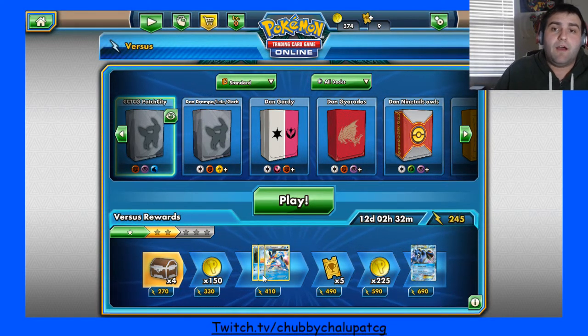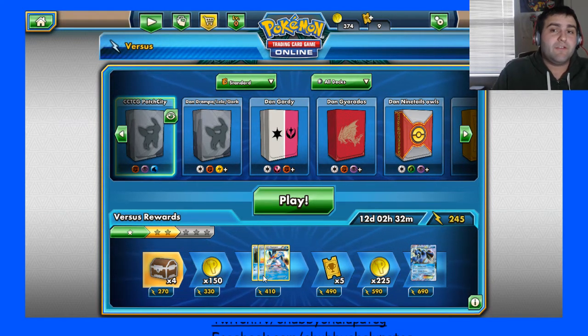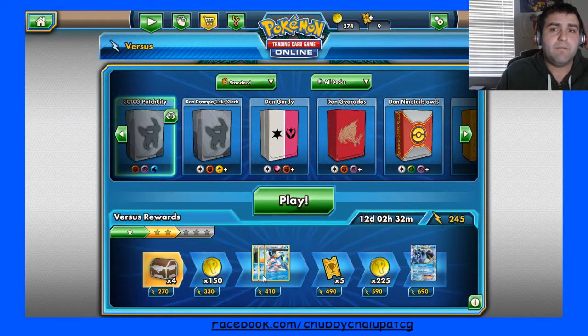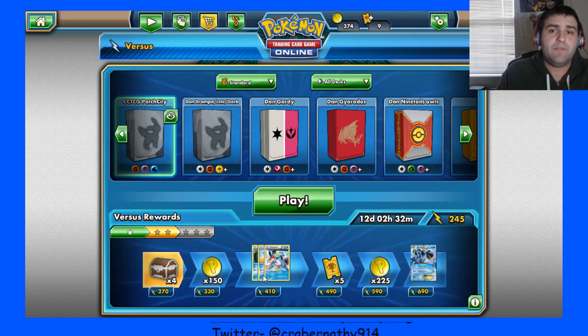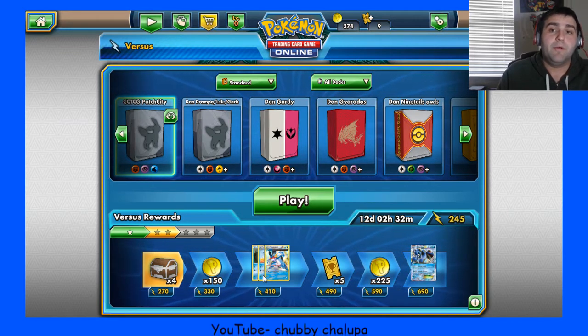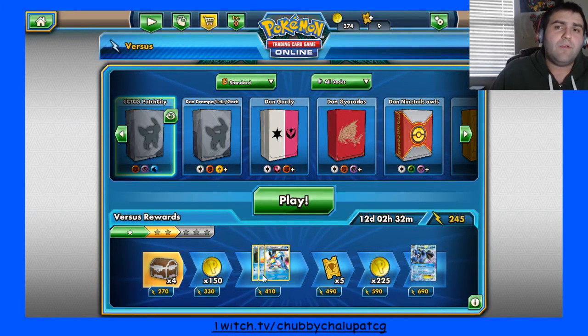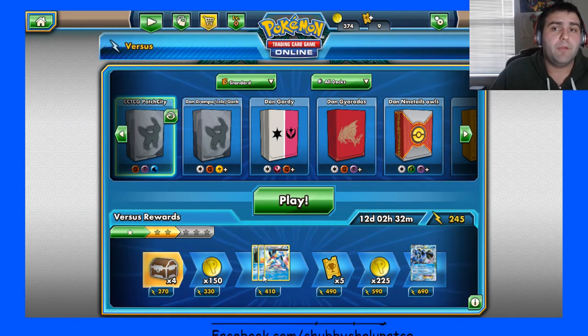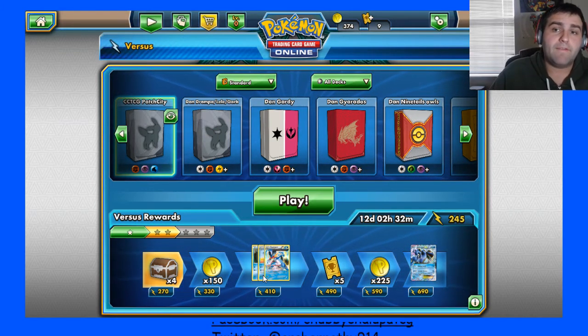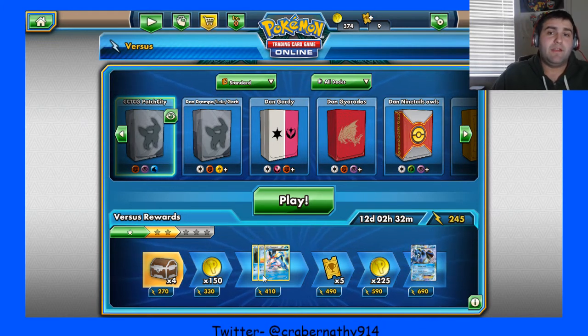So that was the deck. I think it's really strong going into Madison. I didn't really like it at first when I saw Sosa's list — originally I just didn't think it had much of a place in this format. But it's definitely got a place, I think. I definitely think it's probably Tier 2 at least, if not Tier 1. It does have a good time against Garbodor if you play it correctly. If they play it correctly as well, then it's kind of harder for you, but it all depends on starts. Ultimately, I think the deck is strong and it's definitely something I would watch out for.